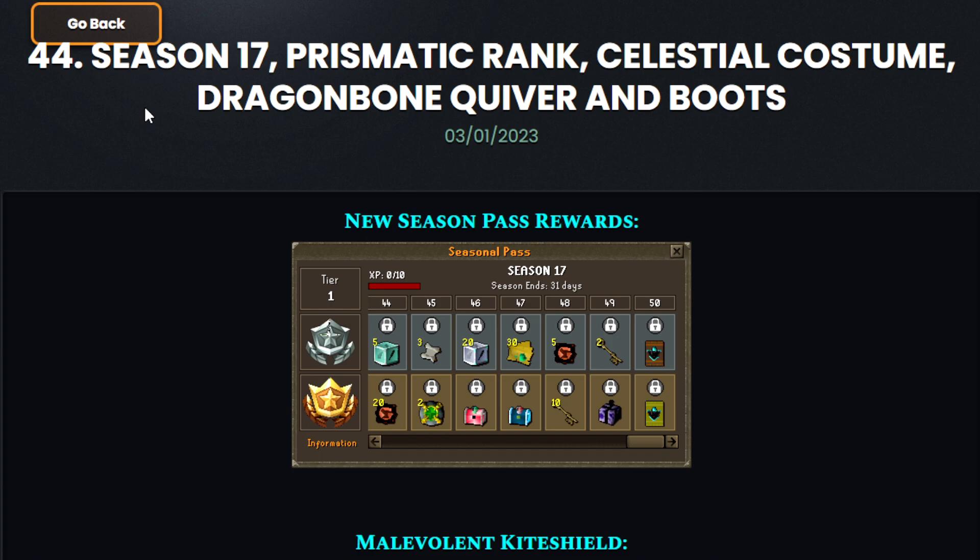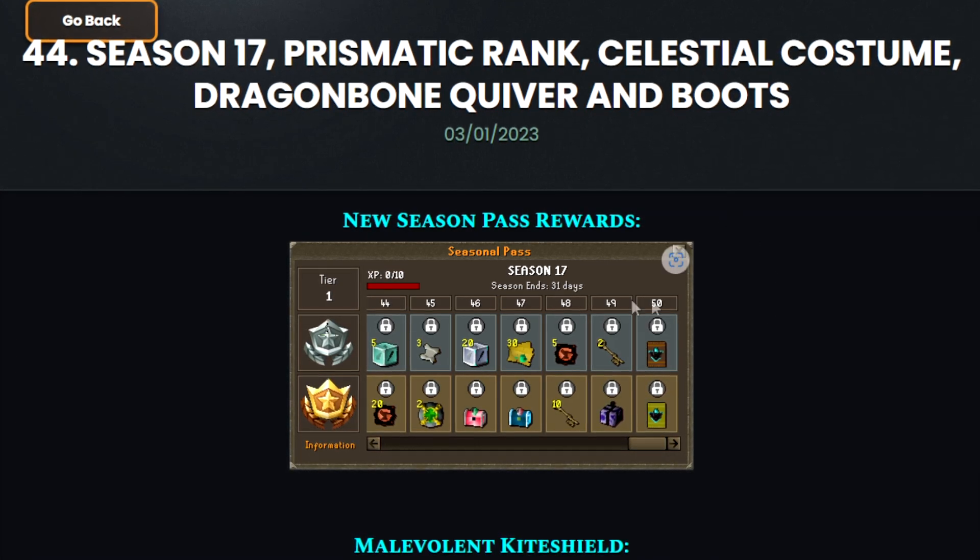There are some more amazing updates that have been made in Lunat RSPS. We got Season 17 prismatic rank, celestial costume, the dragon bone quiver, and the boots as well — definitely some interesting stuff.